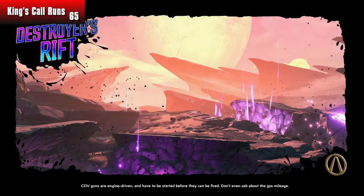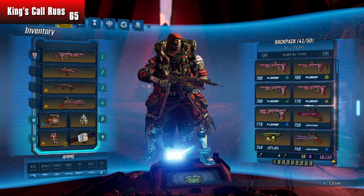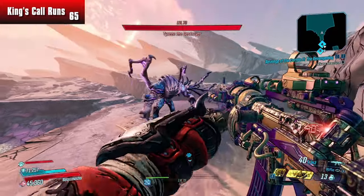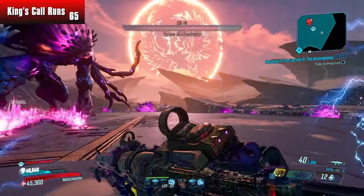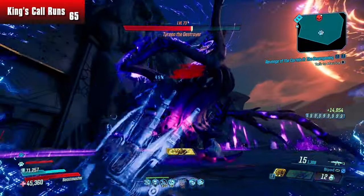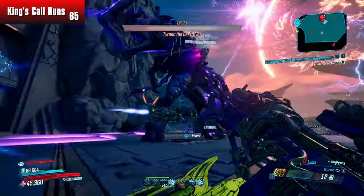65 runs — we're going for the god roll King's Call, 69,000 damage. Off camera I've actually been grinding iridium. If you see the bottom right corner, I've got 16,000 iridium now doing versus canopy farming. Whenever I do get the god roll King's Call, I can bring it to Crazy Earl's re-roller and make good use of everything by giving it the re-roll I want.